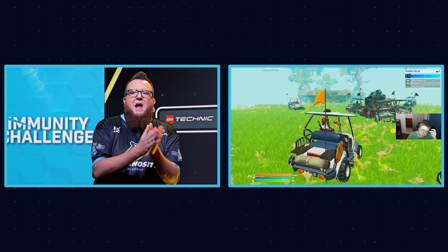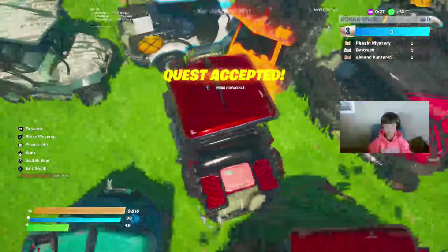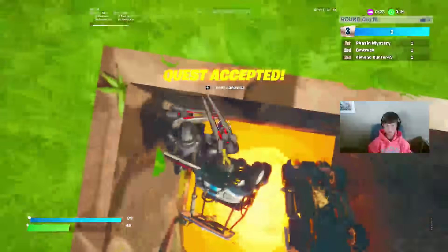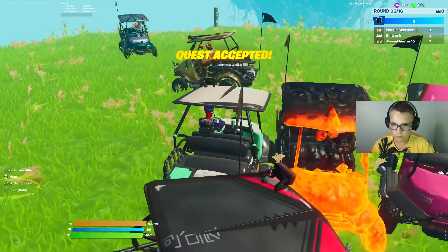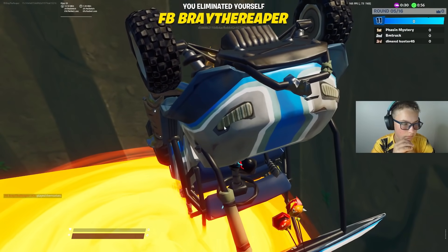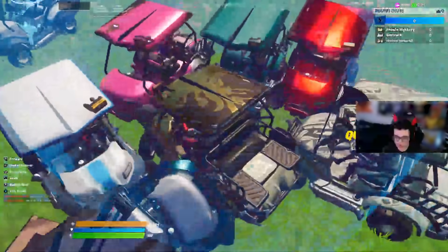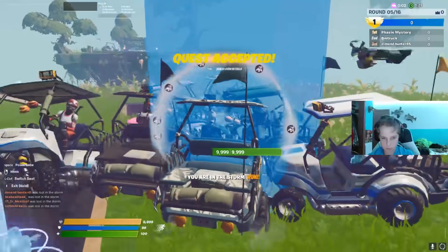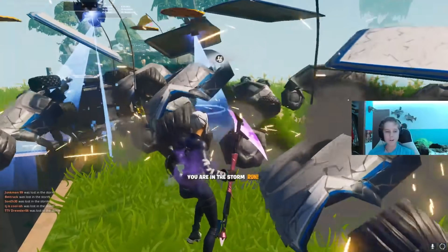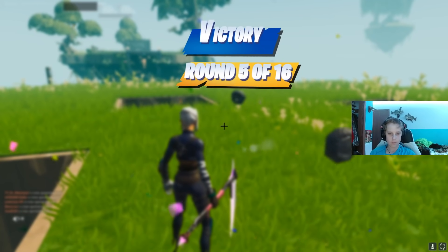It's very interesting to see the strategies change from round to round. This is about what I would imagine a battle between a group of golf carts in real life might look like. The map just got destroyed right beneath someone's feet. What a way to go out. Closing in. And boom — let's go. We have our winner, Faison Mystery, our fifth contestant saved today.